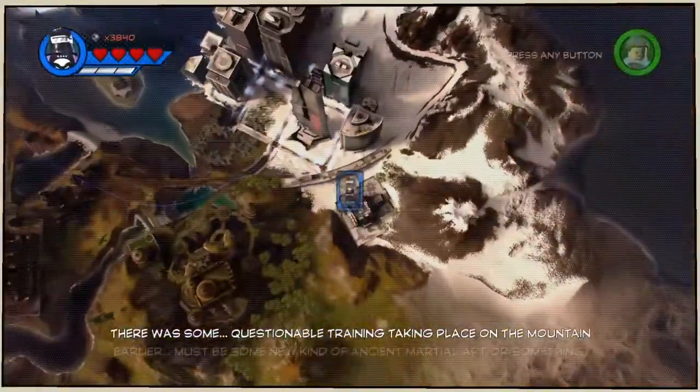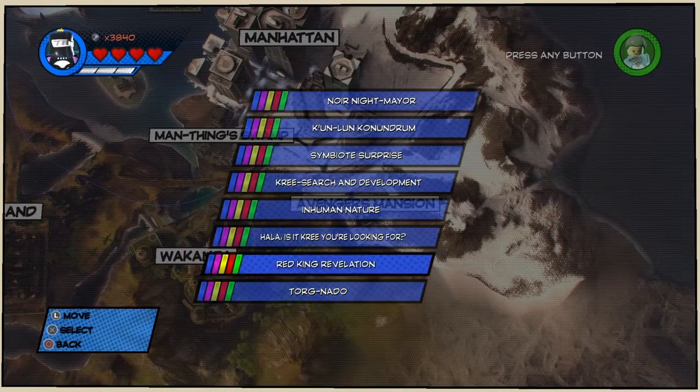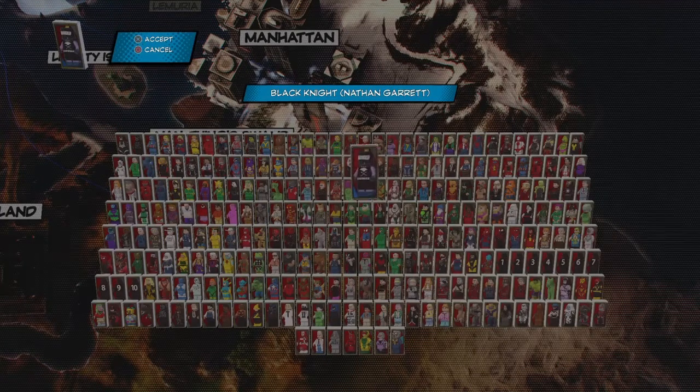The best way to do this is to go to the level Red King Revelation, go to free play and select the character. When you get in there, you will be able to use his electricity attack to attack all of the enemies coming at you from either side. That is really awesome.